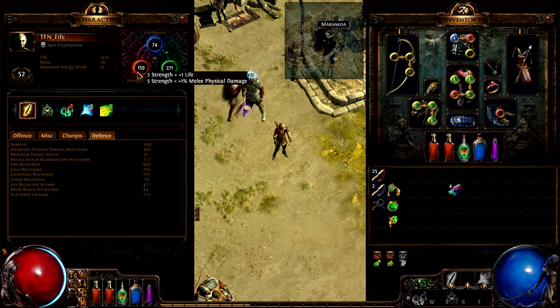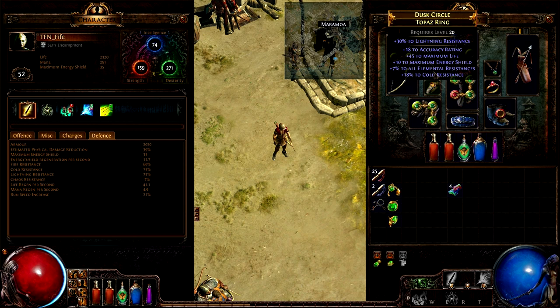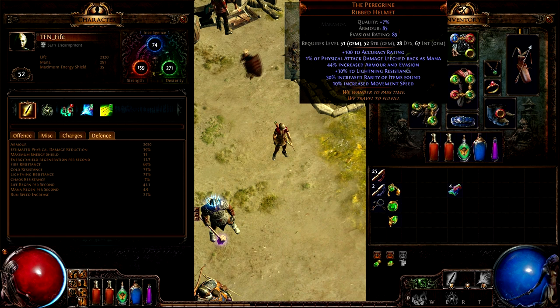You can also get life from all of your gear - every piece can roll life. For example, a helm can roll up to 99 life - let's call it 100 for math's sake. That's 100 times 3.5, which is 350 life from one helmet piece alone. That is a lot more than any damage roll you can get from a piece of gear. You can also get life from the bandit quest reward - you get life from Oak, which almost every single person should do because it gives you base 40 life. If you're a life-based character you'd take that; if you're going CI you would not.